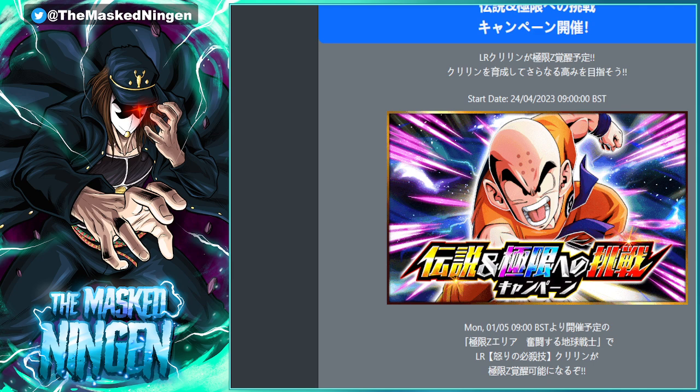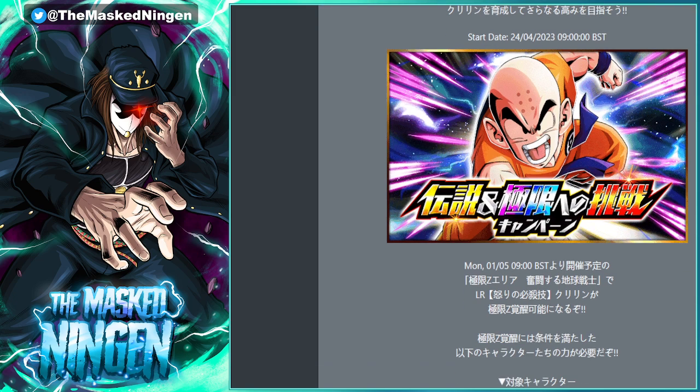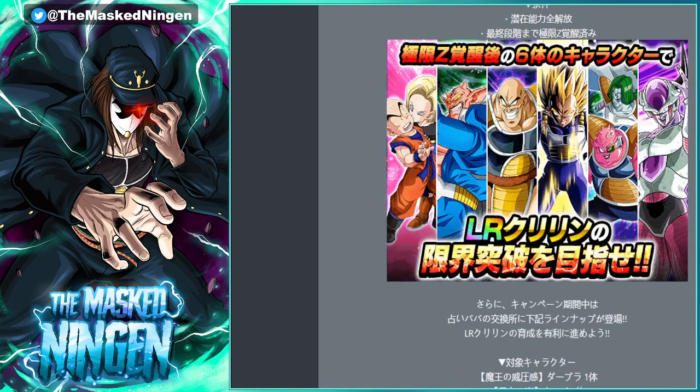At this point the details of his EZA have not yet been released, but they have shown off the fact that he is getting an EZA. In one of the data downloads it was noted that there were missions added for getting him to LR, which is basically what they add in for these LRs when they get their legendary campaigns — which is when they're going to get their EZAs. So just like any of the Prime Battle EZAs, this is going to be an Extreme Z area and you have to use a full team of Rainbow EZA units.